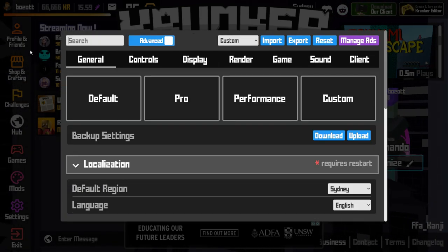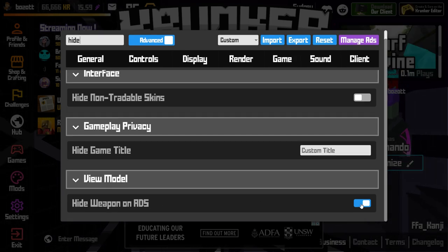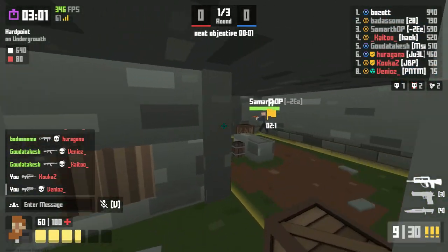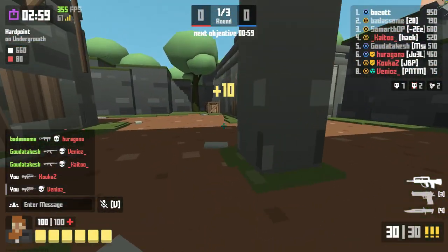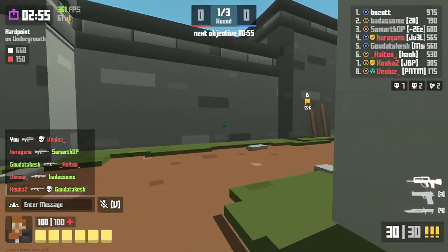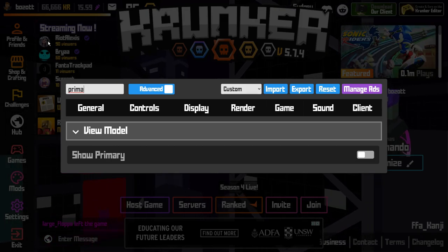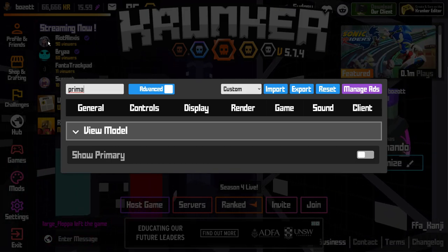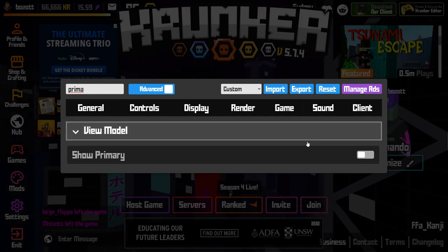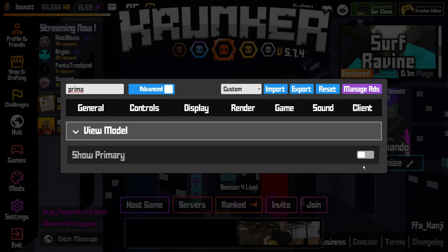Make sure hide weapon on ADS is on — you do not want to be seeing your weapon while you are aiming down sights. Some players have some of these settings on, however it's generally agreed they will put you at a disadvantage. If you are looking for the maximum advantage, you should also turn your primary weapon off, although some people do like the look of their weapon and keep it on.